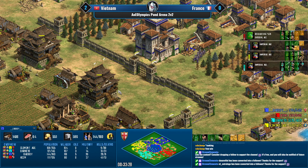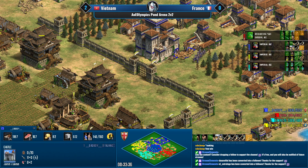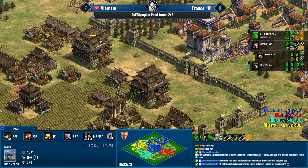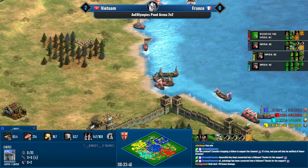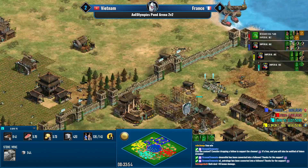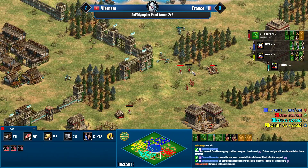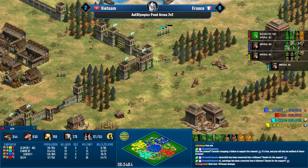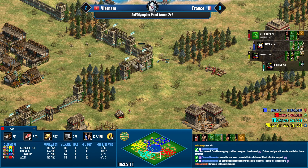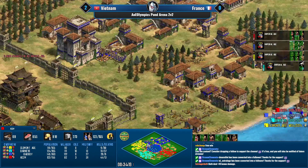Samurai have faster attack speed but jaguars have one more armor, and samurai have about five more HP. Monks are coming in from ACCM — beautiful mangonel hits, getting some conversions as well. Monks are great against swordsmen in low numbers, and the slow move speed means you can get the conversions off.